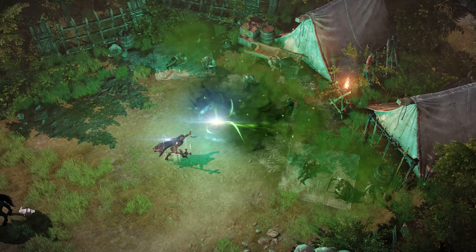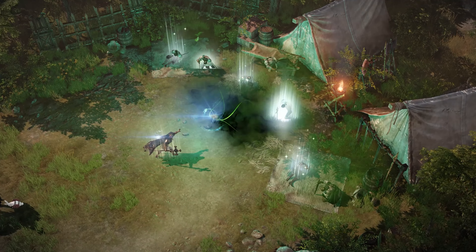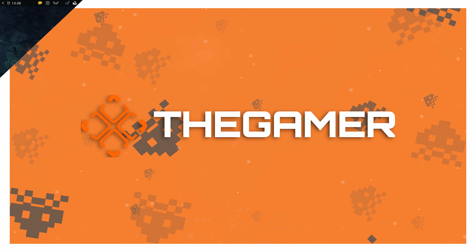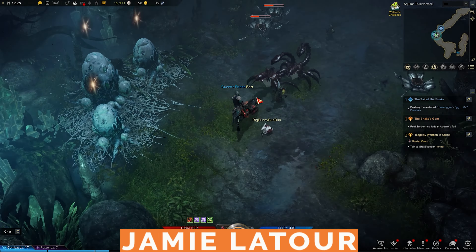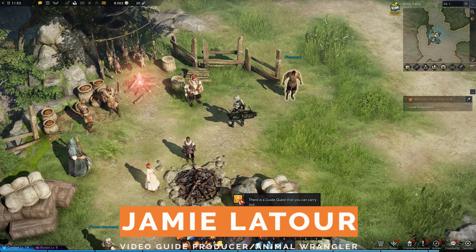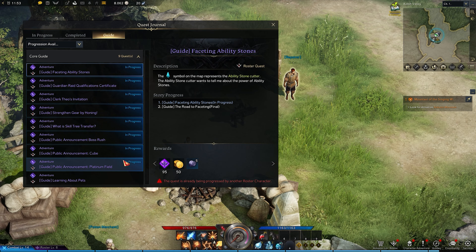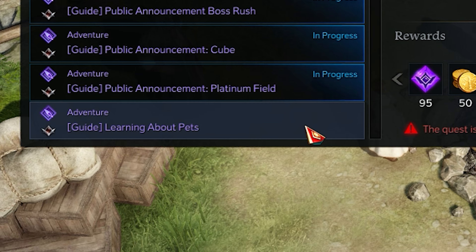I'm Jamie Latour, and this guide is gonna show you how to get a free animal friend in Lost Ark. To get this pet for the low, low cost of nothing, you need to complete a specific quest. Open up your quest journal and navigate to the section full of guide quests. Look for the one called Learning About Pets and begin that quest.